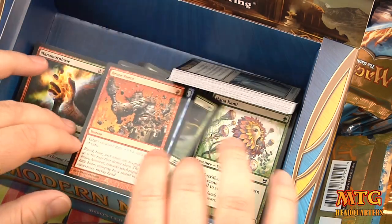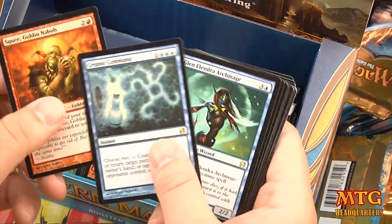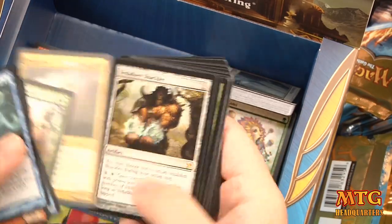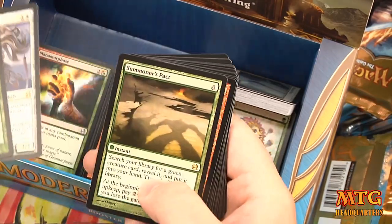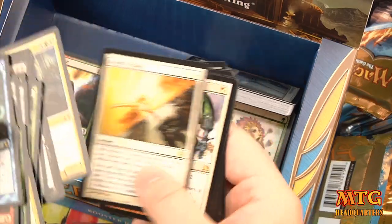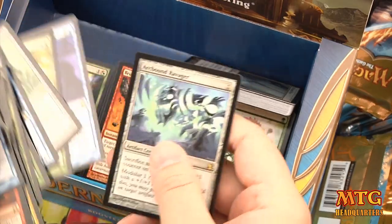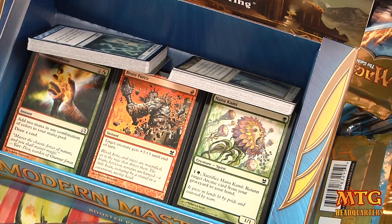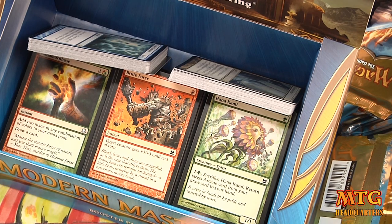Notable rares and mythics: Cryptic Command, Engineered Explosives, Progenitus, Duldcan Shackles, Sword of Fire and Ice, Doubling Season, Blood Moon, Knight of the Reliquary, Figure of Destiny, Lotus Bloom, Rude Awakening, Gifts Ungiven, and Arcbound Ravager. Very good rares overall — very good box, I would say!